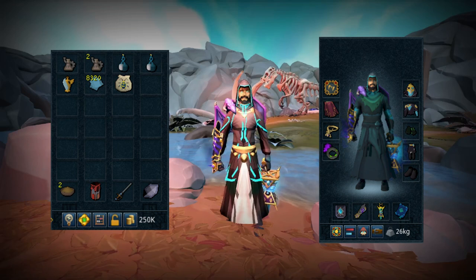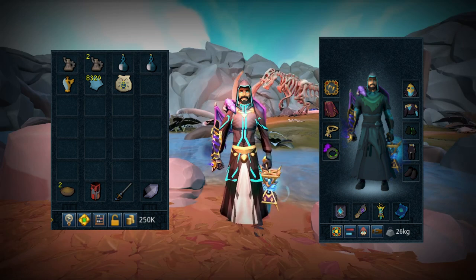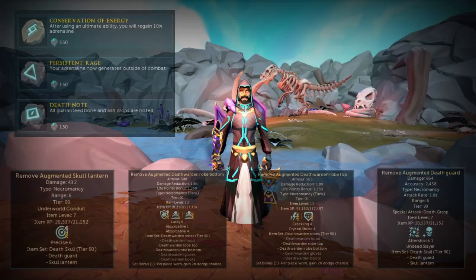The Holy Skaerab goes hand in hand with your Powder of Penance — every time you get hit, you regain some Prayer. We are also bringing a Spring Cleaner because Osseus drops a lot of Alka-Bowls, and you gain a lot of coins from them. We have an Enhanced Excalibur — bring it everywhere for PvMing — and an Ancient Elven Ritual Shard if you have it. If you don't, the Powder of Penance and Holy Skaerab will do just fine.